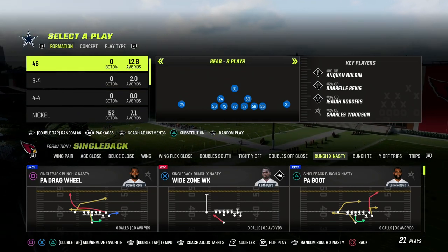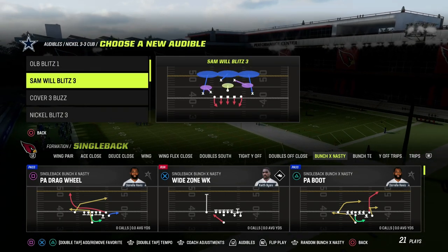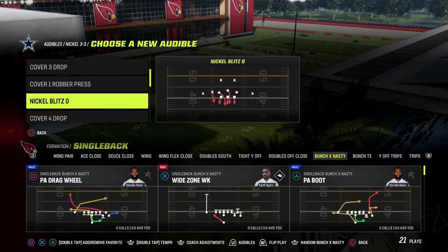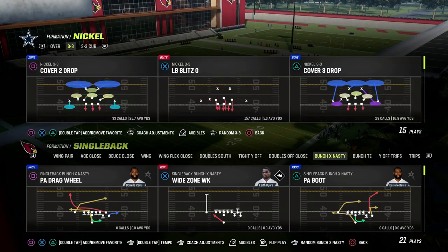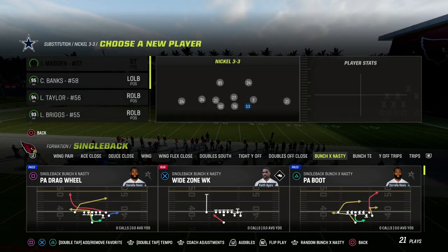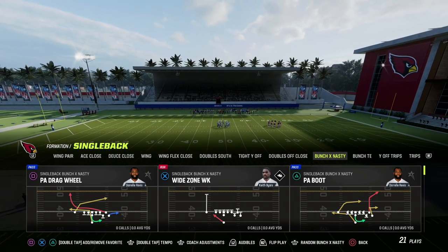We're talking today about PA Boot out of the Single Back Bunch X Nasty. If you just look at the play real quick, you're going to notice something really important — it has several different unique routes. I always think that's really important when looking for a play to work with; you want to have unique routes.